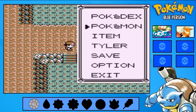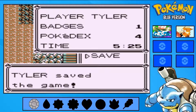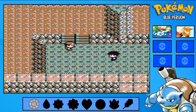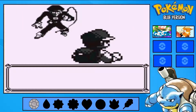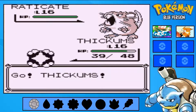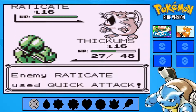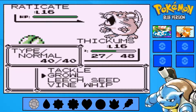Alright guys, I'm back. Gonna save right here just in case something stupid happens again. Thiccums out in the front — come at me, bro! You're a rat versus my frog dinosaur thing. Got so lucky with that crit. I would use Growl, but hmm...